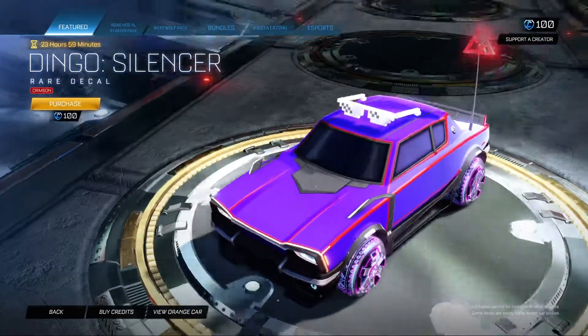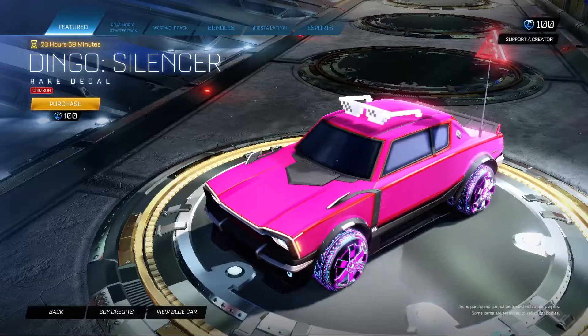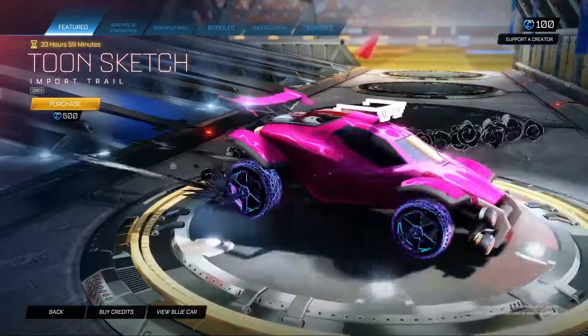Dingo Silencer in crimson. I guess if you're already getting the Dingo body in crimson, this is a pretty good add-on for that. Also Tune Sketch in gray.